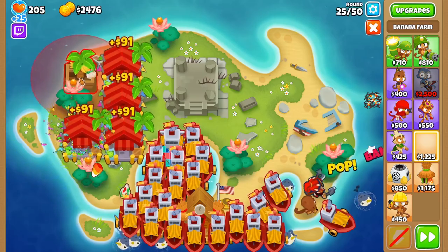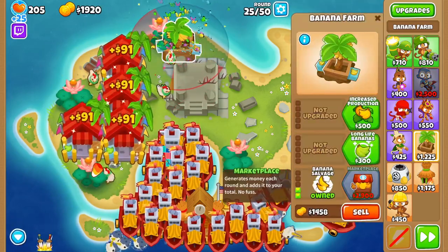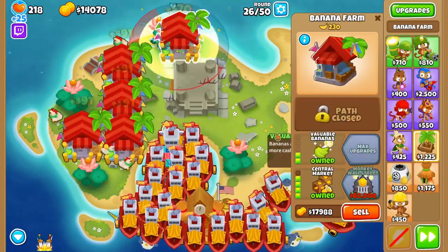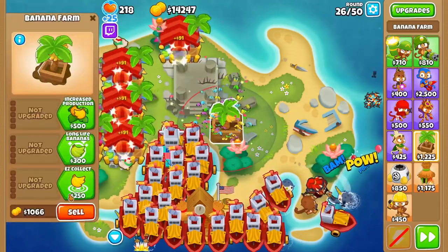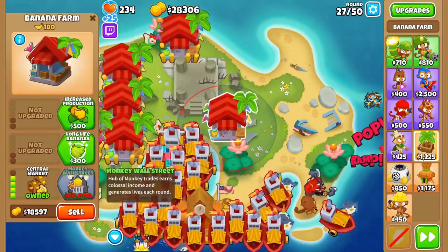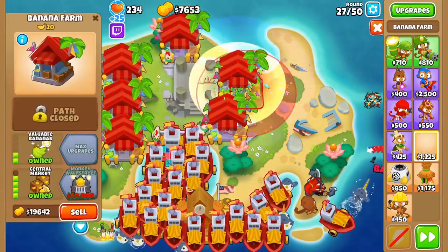We know that at the point where we would be making this decision, we would already have one Trade Empire and 20 Favored Trades. So if the village is affecting two-thirds of the boats, it'll be an equivalent increase in income, not including what the farm produces by itself. So my general rule is: you should upgrade to the 1-0-4 village if you can get it to affect 15 or more boats, ideally buffing the Trade Empire as one of these 15. Otherwise, start up the Central Market farms.